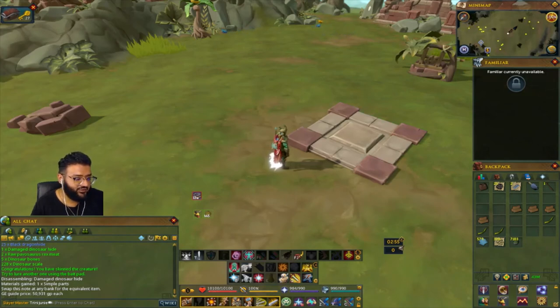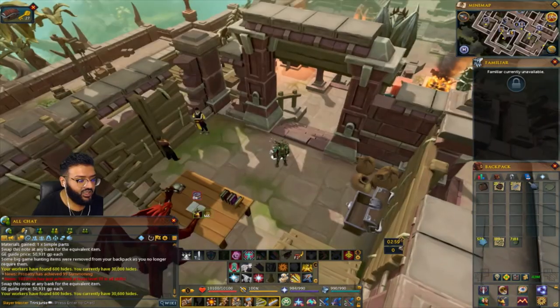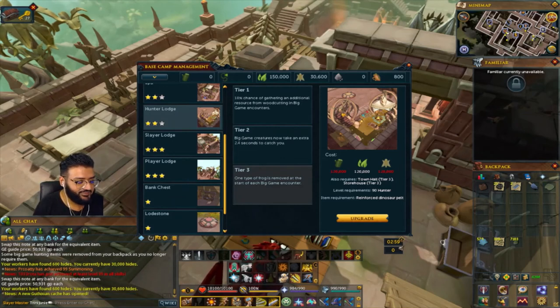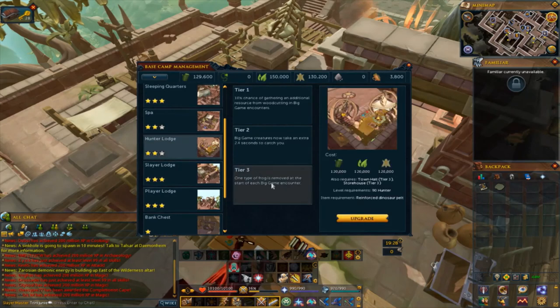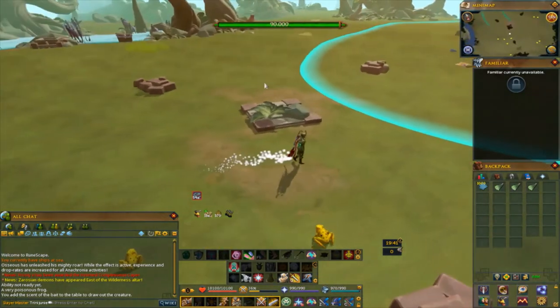Hit that like and subscribe if that helped. Regarding Big Game Hunter, it has a chance to spawn two or three dinosaurs. This is what it looks like when you have two of them spawned. The last thing to mention: once you get your reinforced dinosaur pelt from Big Game Hunter, you can upgrade the Hunter Lodge and it'll remove one type of frog at the start of each Big Game Hunter event. Now that we have enough resources, we can use the reinforced dinosaur pelt to create the Hunter Lodge. Now let's go see if it's true - and there really is only two frogs now. It actually works.